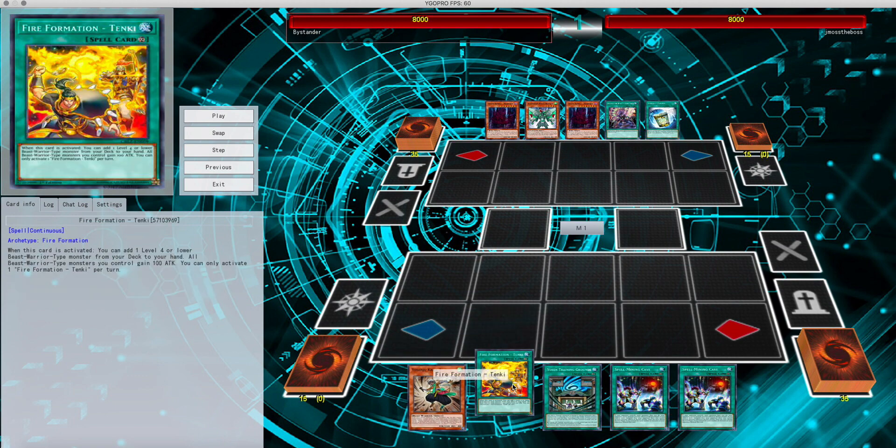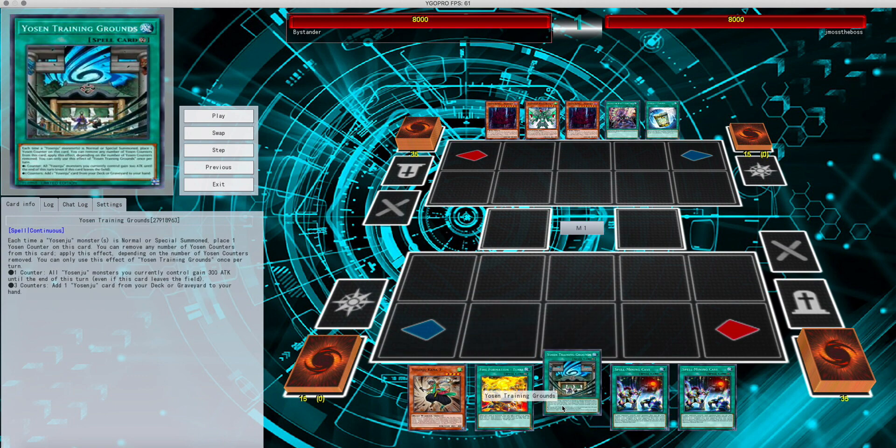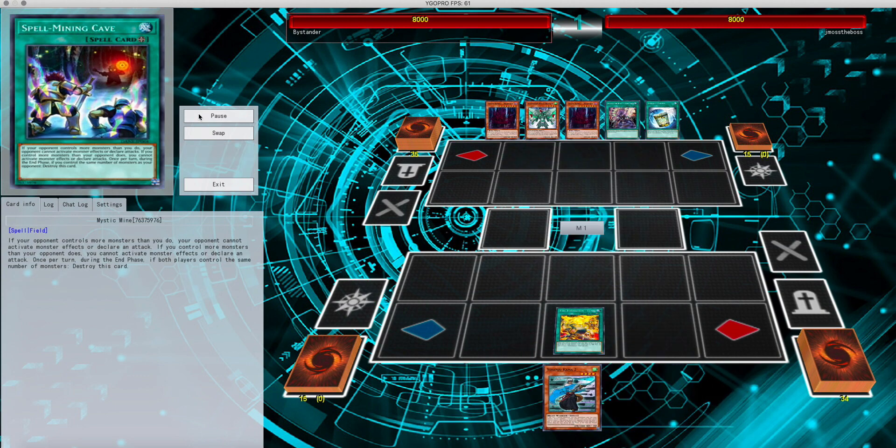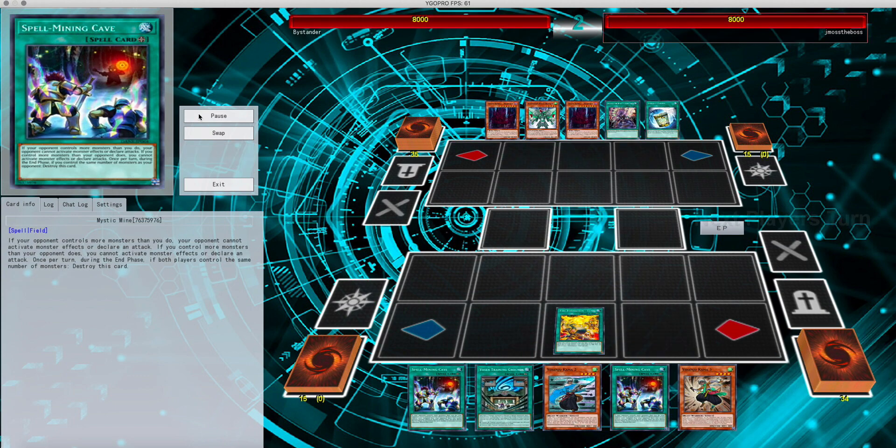Myself, I got Kama 3, Tenki to get into Kama 2, Training Grounds to basically get additional searches. Mine just shuts him down. So what I'm going to do is just basically Tenki into Kama 2 and pass.